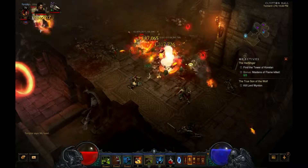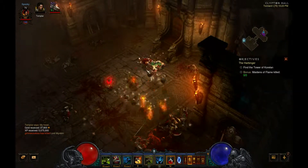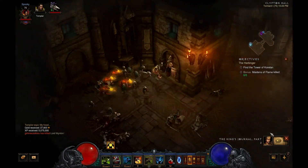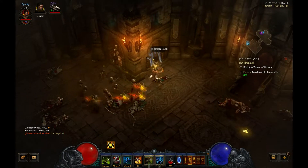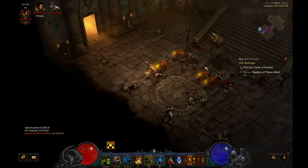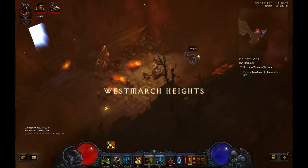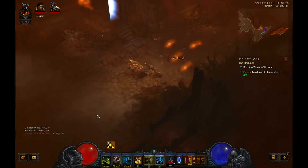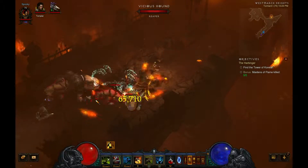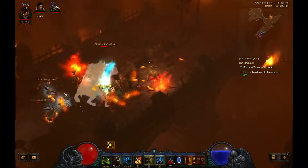I think I might switch out the zombie dogs for something else. Right now I have - this is almost like a pet build. But one of the passives has a chance to summon fetishes, and you can spawn quite a lot of those, so I might not need the dogs. The dogs would free up a skill slot. I'm just not sure what I would replace them with.